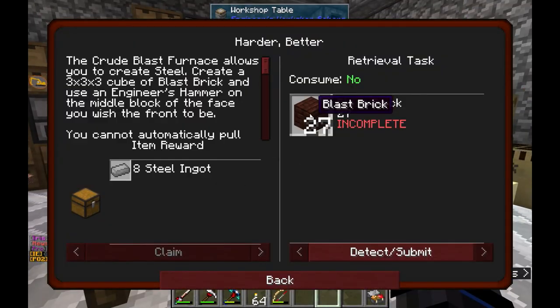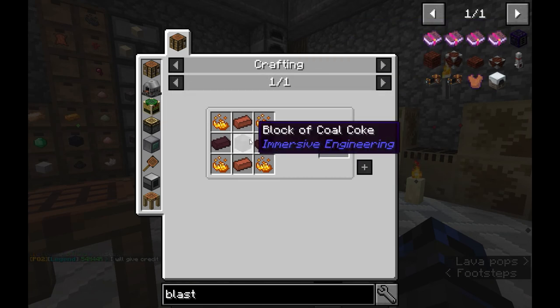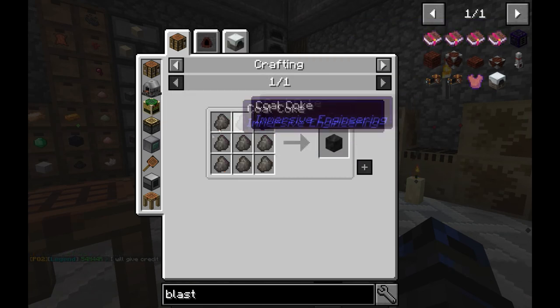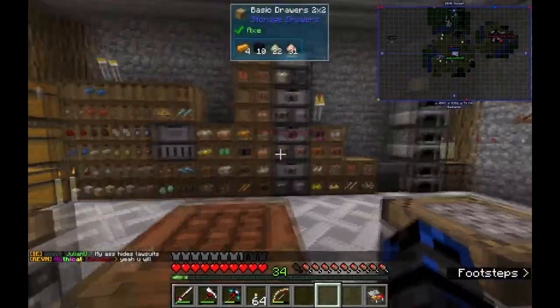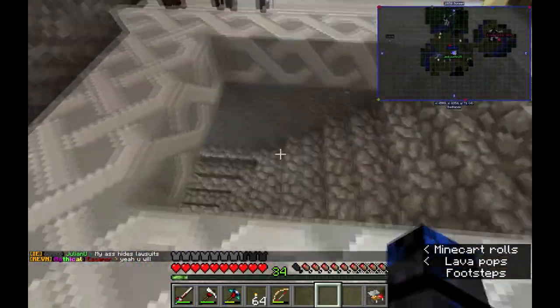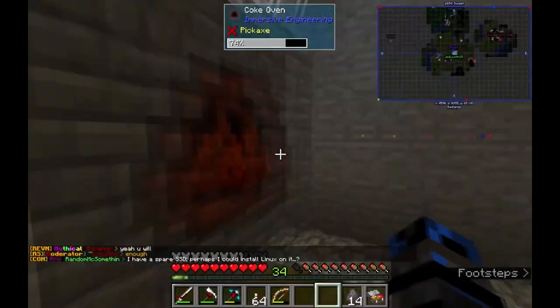So the Blast Furnace — what do we need? We need Blast Brick. Blast Brick is right here, and it takes a block of Coal Coke. So we need 9 Coal Coke to make the block of Coal Coke. Do we have that? Are you smelting that down — Coal Coke? No, it's in the drawers. I made a stack of it earlier.